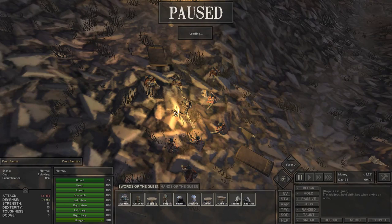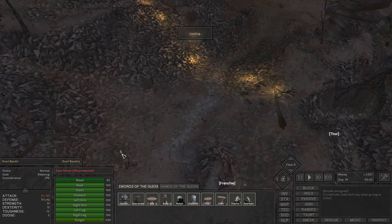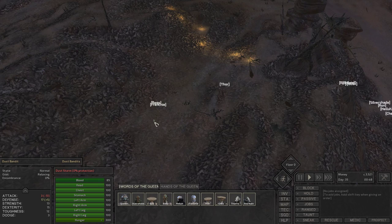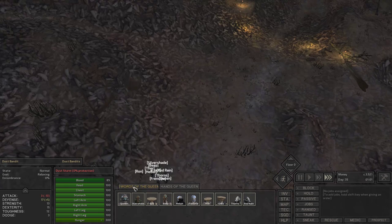Let's do a quick head count here — see what the numbers are. One, two, four, six, eight, ten. So it's a perfectly even match — ten versus ten. Before it was like ten versus twenty-six or something. Actually, it says there's twelve of them, so they still outnumber us. That's fine by me.